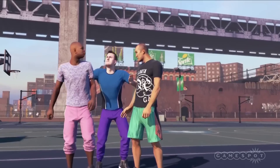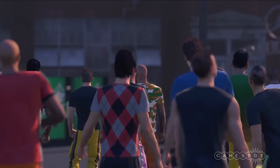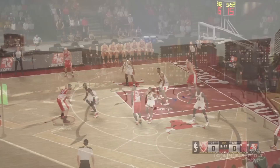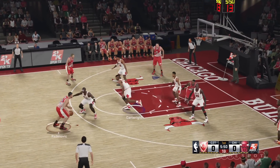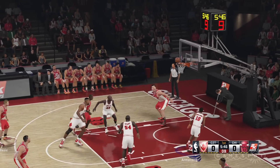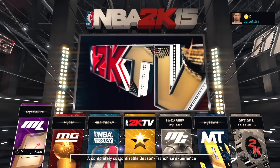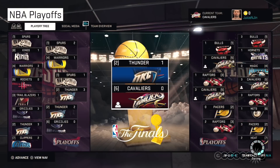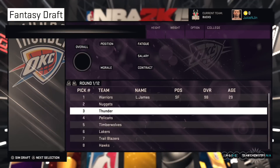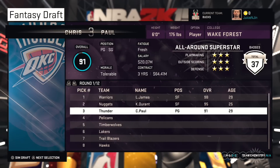My Park has seen its fair share of improvements, including a reputation system that unlocks upgrades as you expand your reach and shorter games. It's fully featured, but if you'd prefer to control more than your single created player and avoid getting stuck with ball hogs, the traditional online play option is still there. New to the series is My League, which is similar to the old Association mode. My League lets you design your own personal basketball world that may last for a single season or up to 80 years.